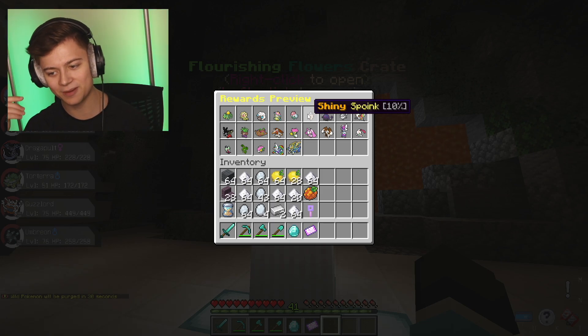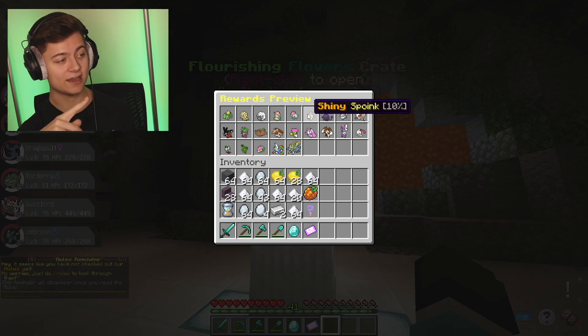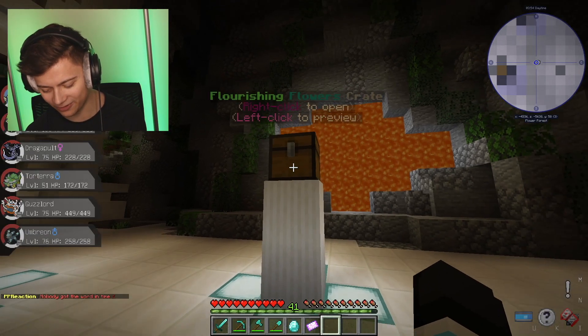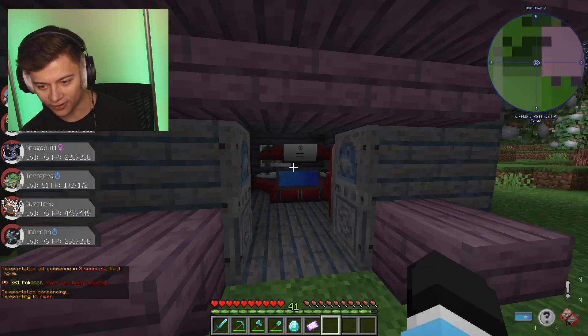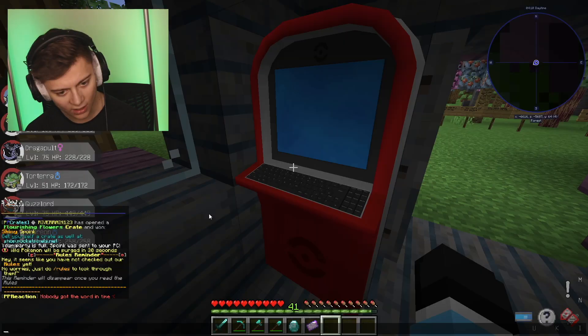It looks like a 10% chance - I knew it wasn't one of the OP ones. We got a Spoink, maybe not the best, but hey, it's still a pretty good one since it's in this crate. This is like one of the top crates on the server. What is this, a Togekiss? It looks like a pile of dirt or something. Anyway, without further ado let's head back home and take a look at it in the PC.